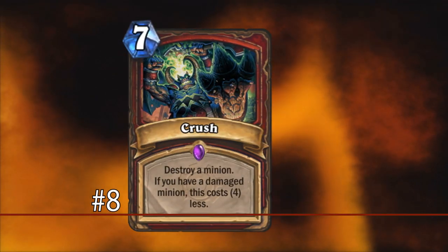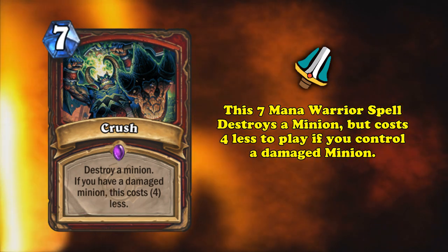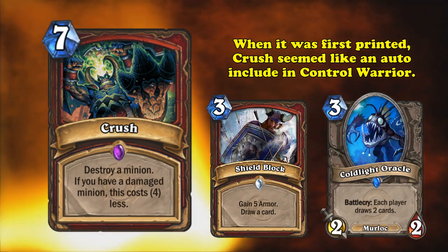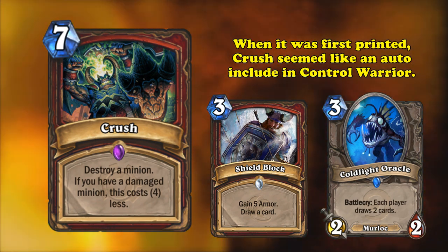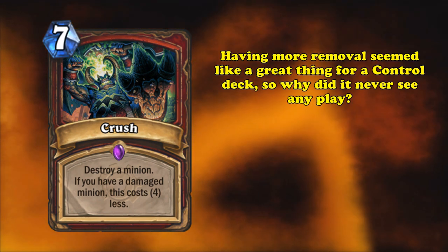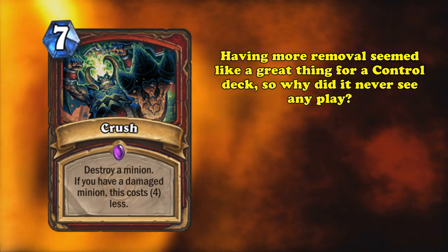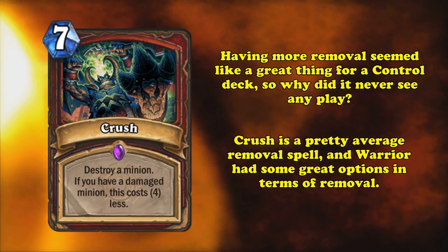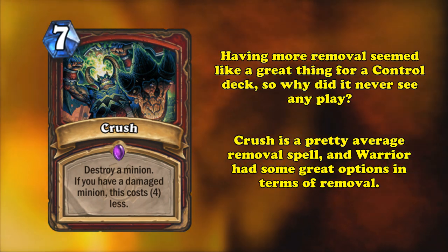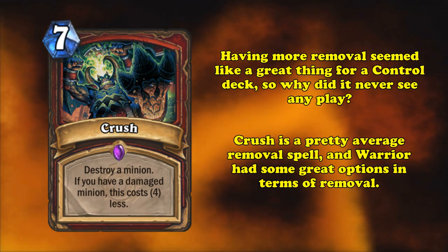At number 8, we have Crush. This warrior spell costs 7 mana, lets you destroy a minion, and costs 4 mana less if you control a damaged minion. When this card was first printed, it seemed like a natural inclusion in Control Warrior, a deck that aimed to remove all of your opponent's threats with ease and outlast your opponent with value. The thinking went: more removal meant more ways to deal with threats, which meant better survivability. So why was it never played? It wasn't because it was too horribly bad, but when Crush was printed in the class known for having the best removal options in the game, it basically had no chance of seeing play.